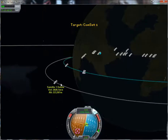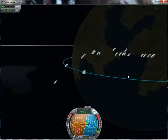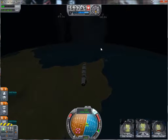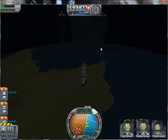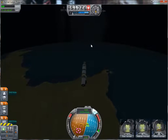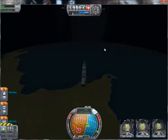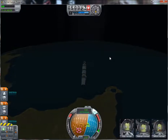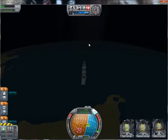What we see under ourselves is this landmass here. And we'll start seeing the landmass where the launch center is located in the distance in a few seconds, I think — it shouldn't be too far away. Yeah, there it is.